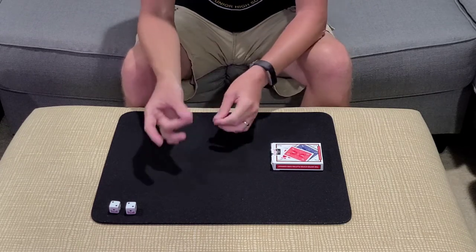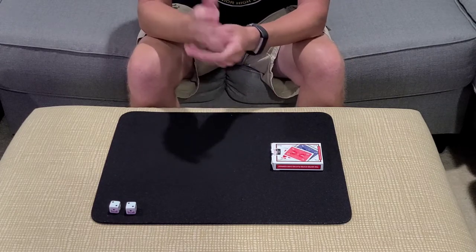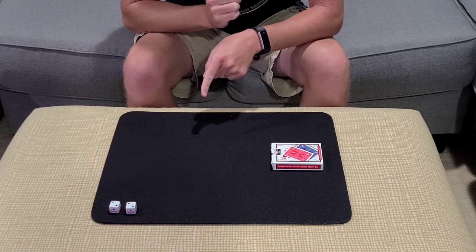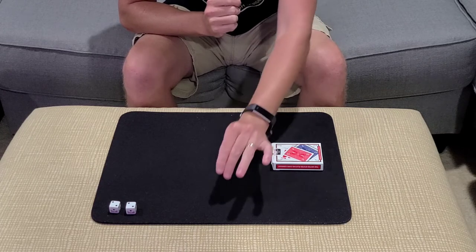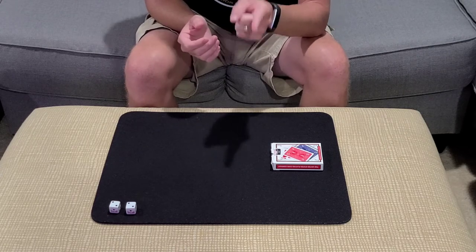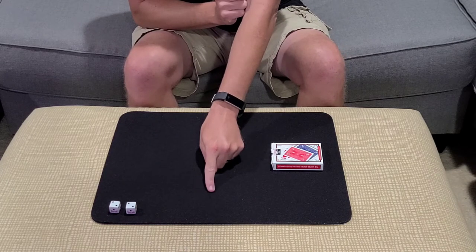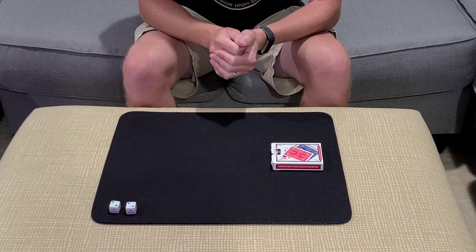Now we're left with just the jack, the queen, and the king. I'm going to take those cards, I'm going to mix them up, and I dropped one. Which one did I drop on the table? The queen of hearts. The queen of hearts I just dropped on the table. So from a pack of 52 imaginary playing cards, using the power of your mind and your imagination, we now have one playing card on the table, and it's the queen of hearts. From 52.